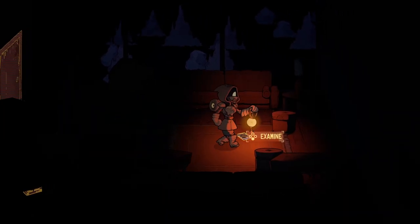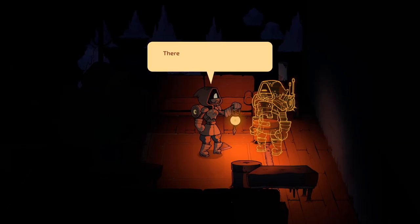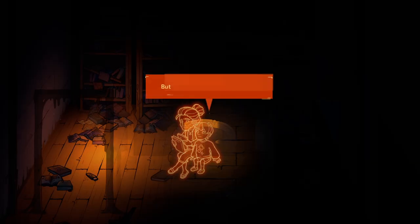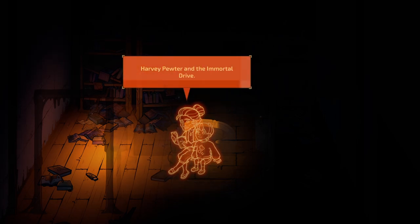From a gameplay perspective, Some Distant Memory is a lot like a 2D version of Tacoma. You walk around now-empty hallways looking at knick-knacks and logs and data cards, discovering the past lives of those who came before you. In each room, once you've collected enough data, Aurora is able to generate a short simulation of what is likely to have happened there, but not always perfectly accurately.